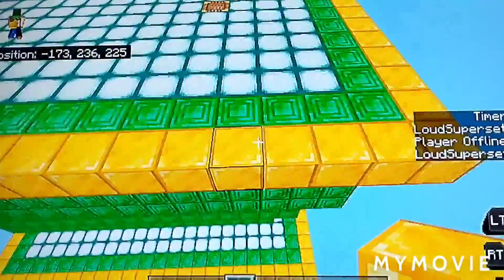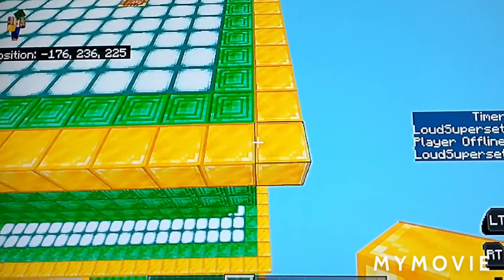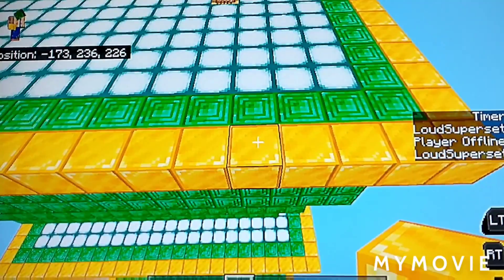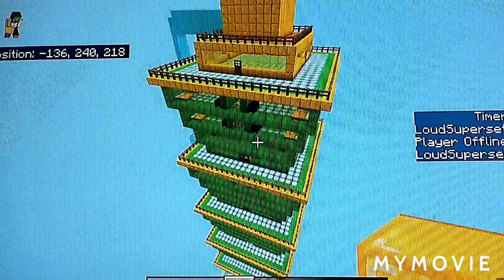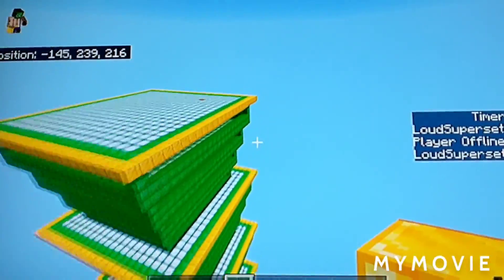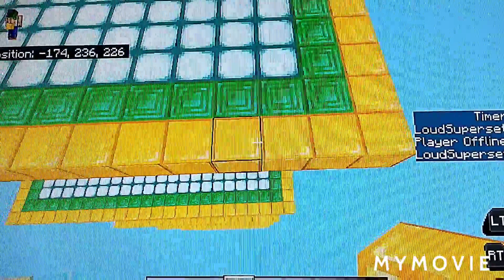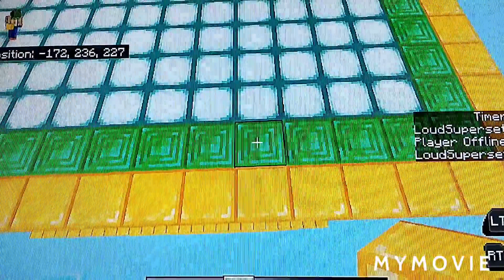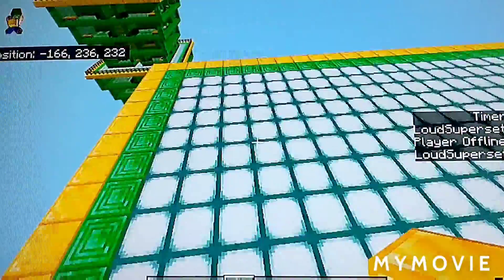You have to build a gold part entirely out of gold - six blocks inward. I almost messed up there, it's six blocks inward, not five. So one, two, three, four, five, six. Then you have to do it the other way: one, two, three, four, five, six. Place that there.